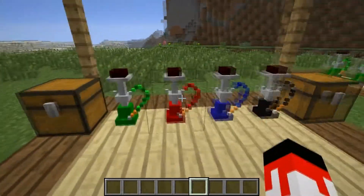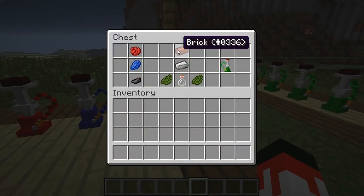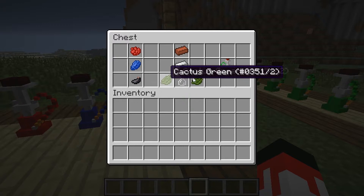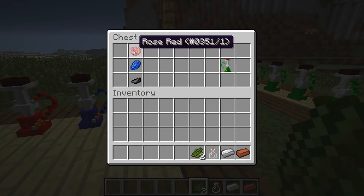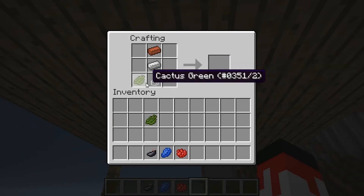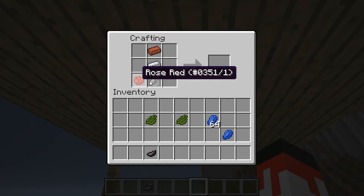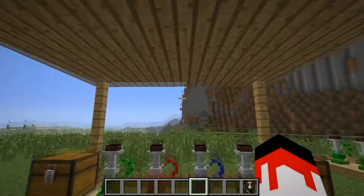This mod implements what is called a water pipe. The way you make a water pipe is simply by putting a brick on top, iron ingot in the middle, and a glass bottle on the bottom. The dye on the side decides the color — green, red, or black if you use ink sac. That's how you make it.